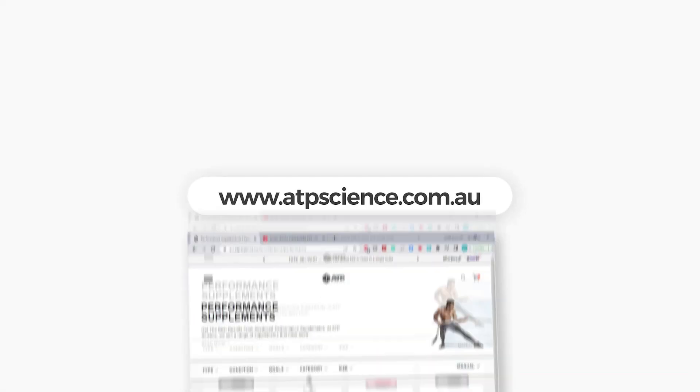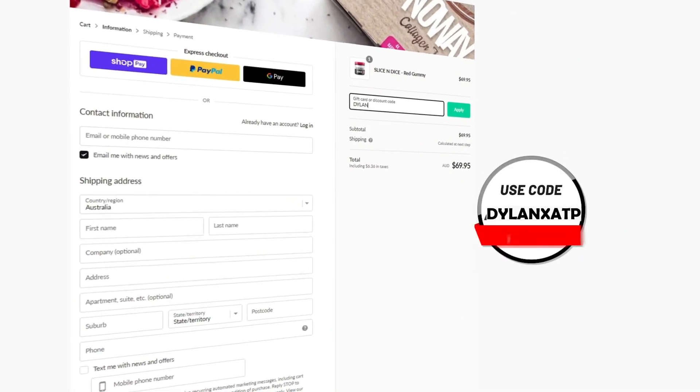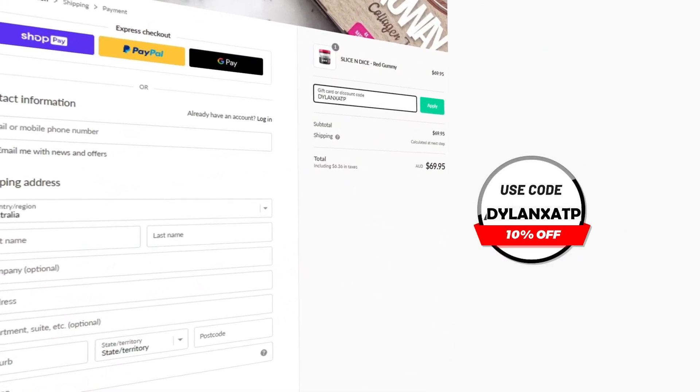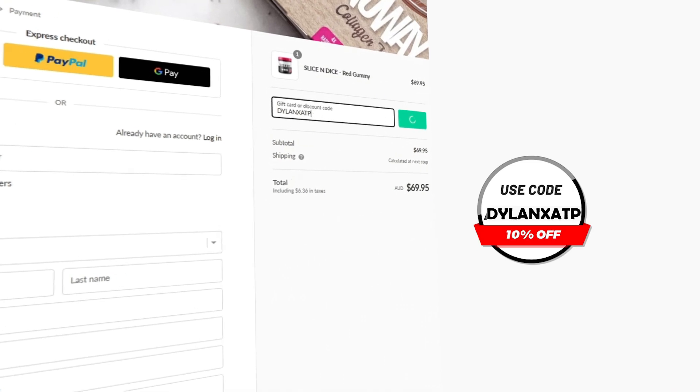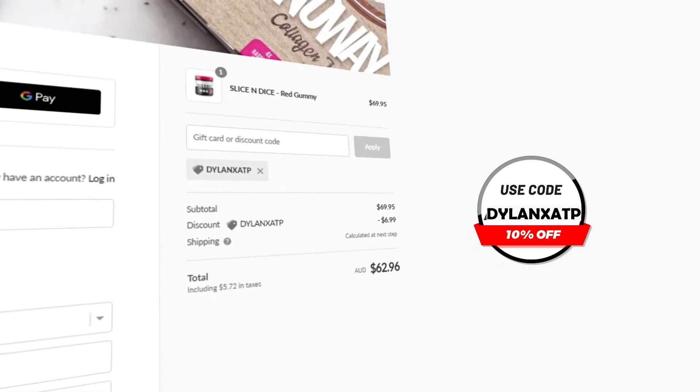Au revoir. Adios. Salaam. Ciao. Goodbye — thanks for watching. If you enjoyed the video, I'd really appreciate it if you hit the subscribe button. And lastly, if you do want any pre-gaming fuel or supplement, head over to atpscience.com — which is the first link in the description — and use the code DILLANETSATP at checkout to give yourself a discount. Not only is it the cheapest way to get supplements, but it helps me out a ton. So thank you.